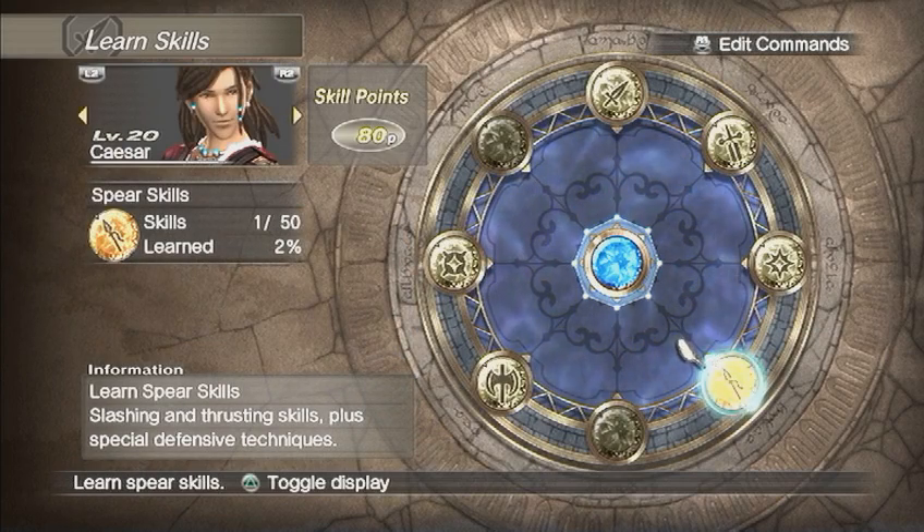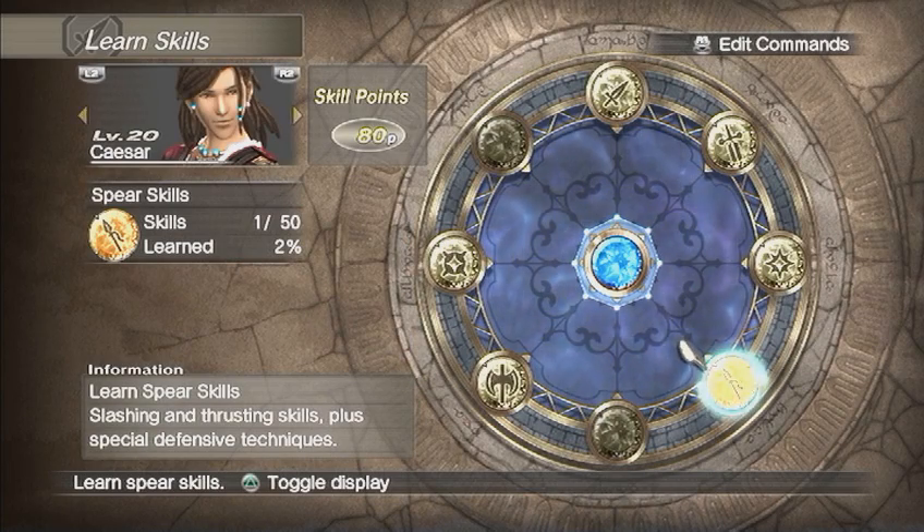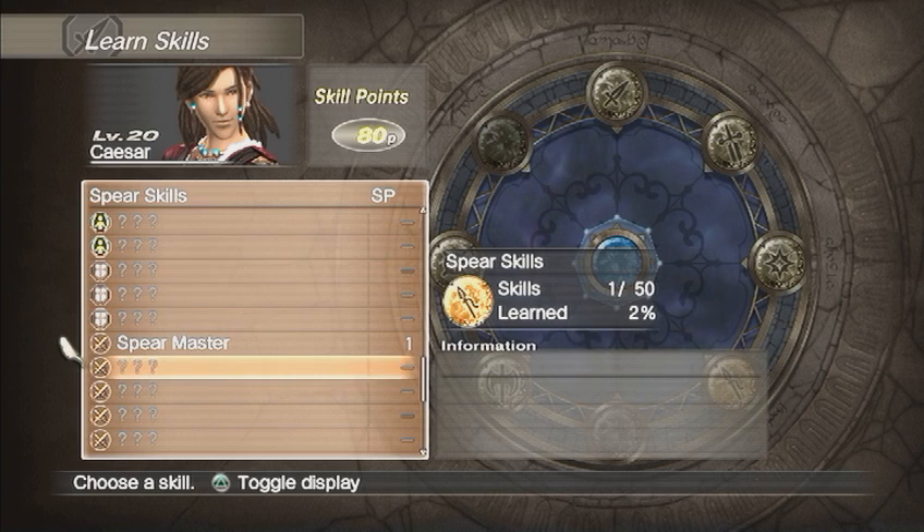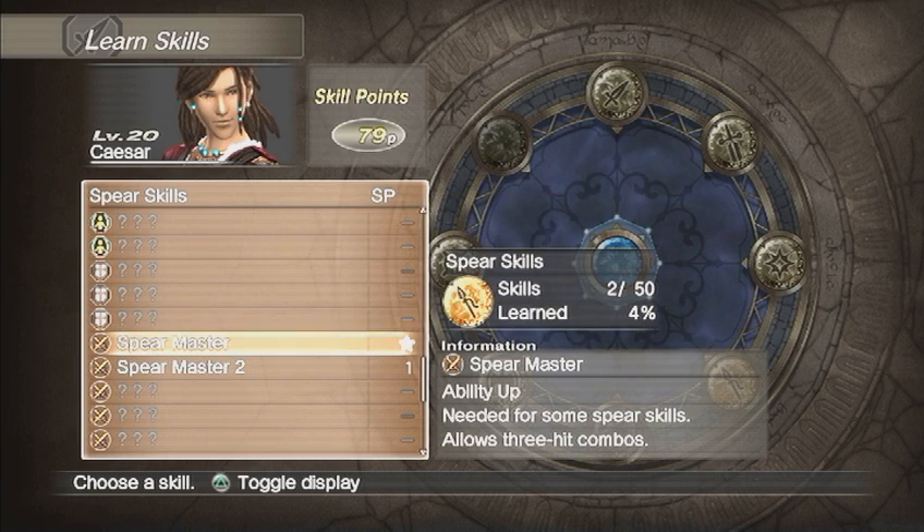As you can see, he's got quite a few skill points that we've got to use up. He is actually a spear user, so he's automatically — I believe he's already got the spear — so all we've got to do is get the levels in. We're probably going to max out his spear levels here, so let's get going.